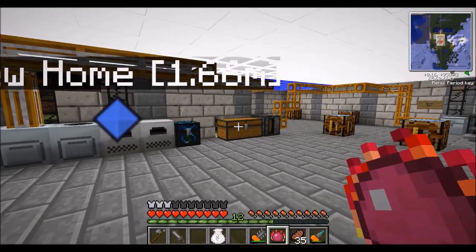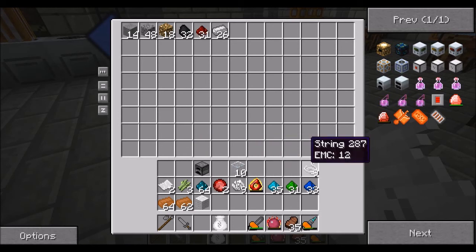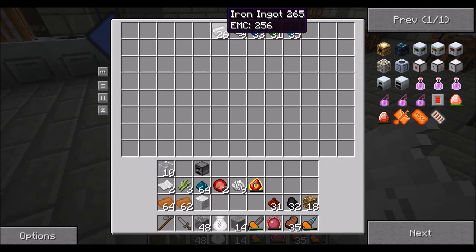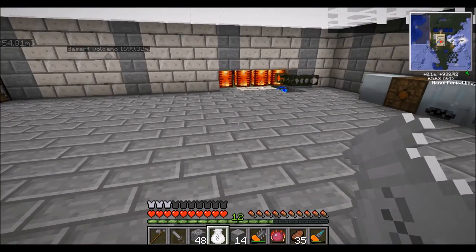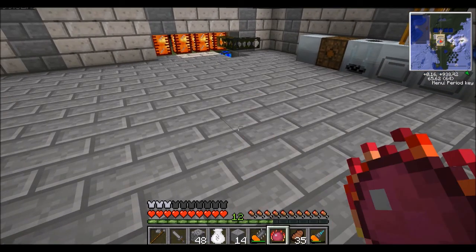I was going to show you the alchemical bag. So you can put your items in the alchemical bag, leaving your inventory free to collect more. You can get a gem of eternal density which will actually scale up your items as you get them towards diamonds, dark matter, red matter — things like that. We can have a look at that recipe, but we're not going to be ready to build it yet.